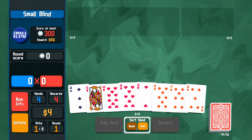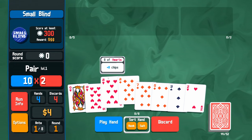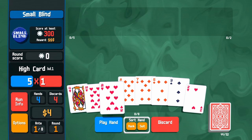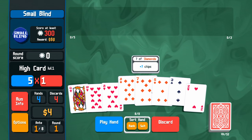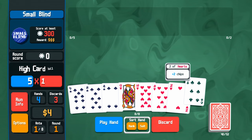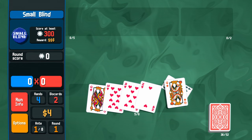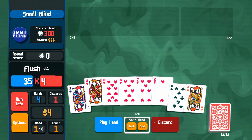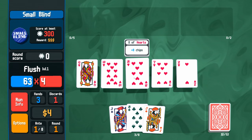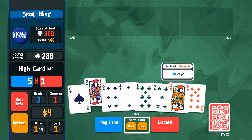We can sort our hand by rank or suit. We've got four hearts so we could try a pair of eights, which would give us 10 times 2 plus 8 plus 8, so 26 times 2. But we're probably better off trying for a straight or a flush. I'm going to discard all four of these and hope we get another heart — which we don't. Let's sort by suit and discard again, still looking for another heart.